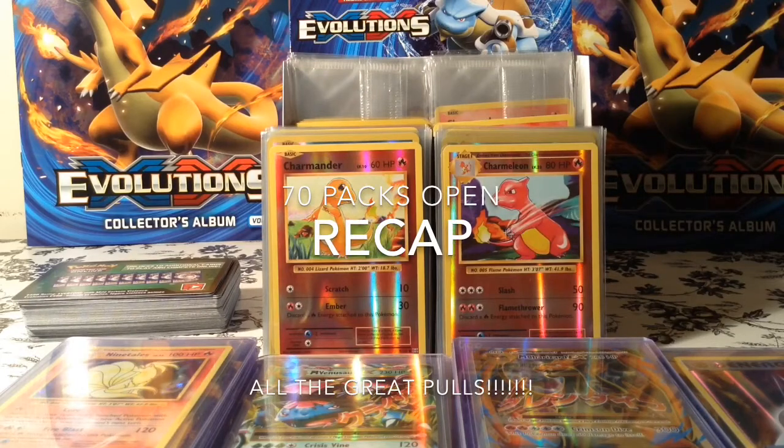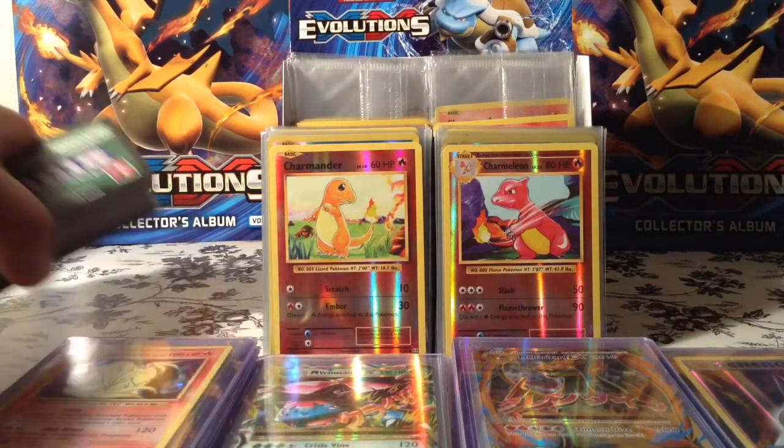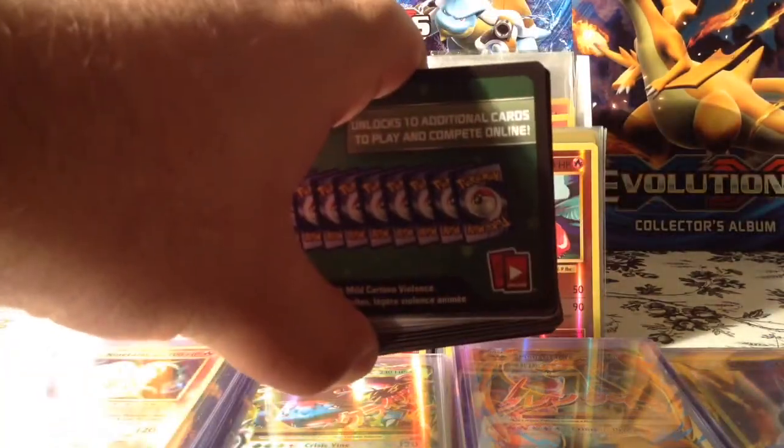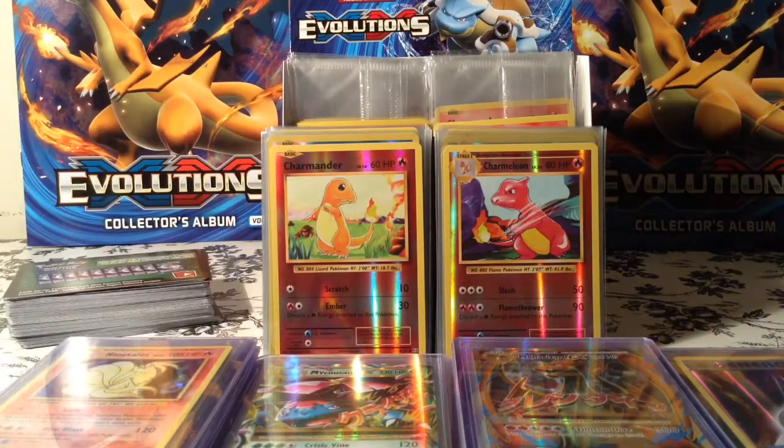Hello, welcome to another episode. Today I'm going to be recapping all the awesome pulls I got. I opened 70 packs — I know because I have 70 cold cards. This includes a booster box, an elite trainer box, and loose packs I purchased from Walmart, Toys R Us, and local comic shops.